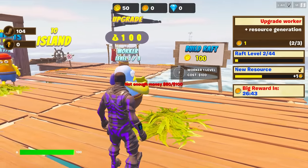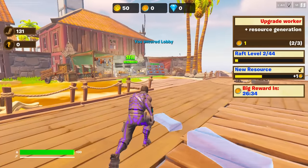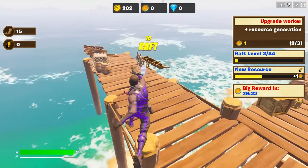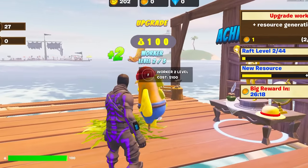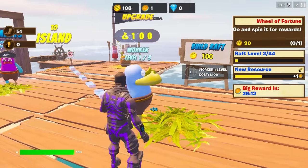One worker level 100. Wait, I have no money. I've got to go sell some more boots. We're back to the island. I currently have 200 gold. That is looking good to me. So let's upgrade this guy. And I got a lucky coin too. I don't know what that means, but I'll take it.